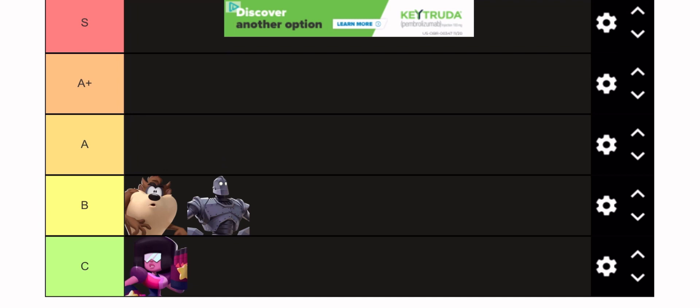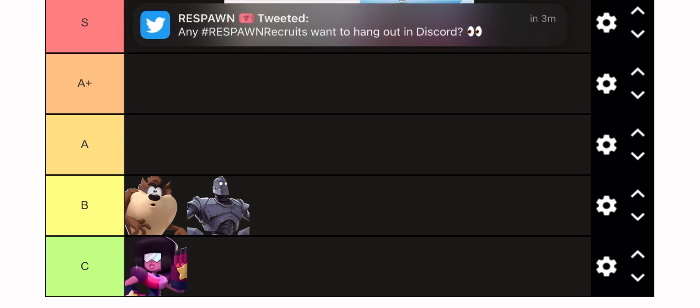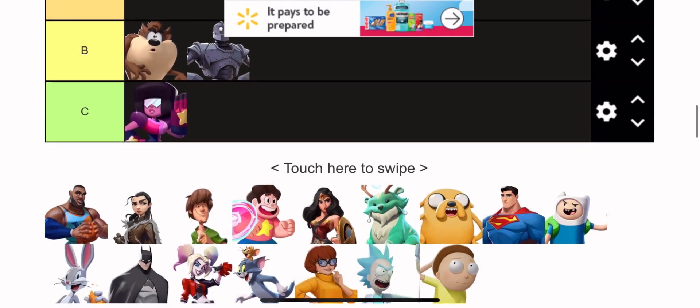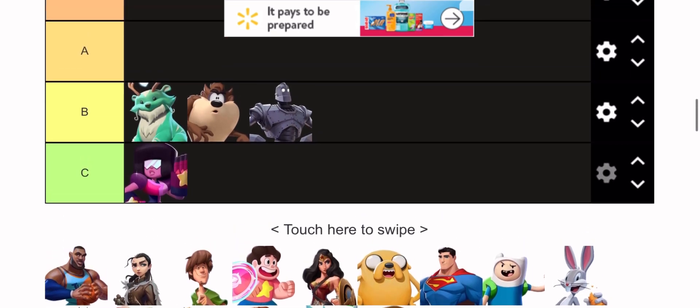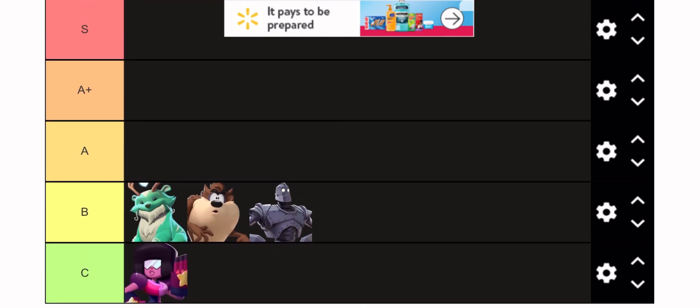Next I have Taz. Taz has a lot of potential that was sealed away in his recent nerf, but he's still a decent character. He just doesn't perform as well as he used to. He's really good against Batman, which is weird, and really good against a lot of the zoney characters because he can pretty much eat their projectiles — but it's hard to do that the entire time, and his normals are pretty small compared to the rest of the cast. I gotta put him in beats tier.